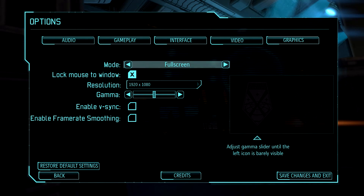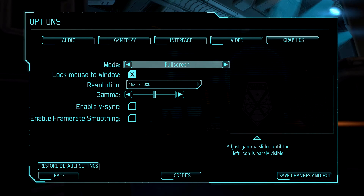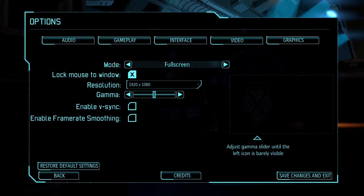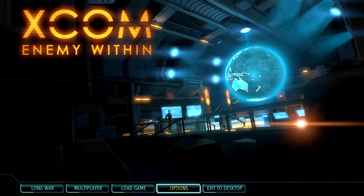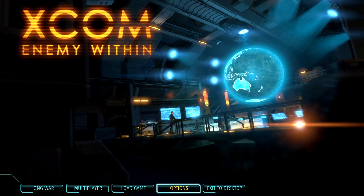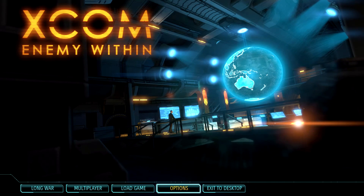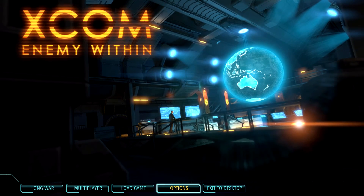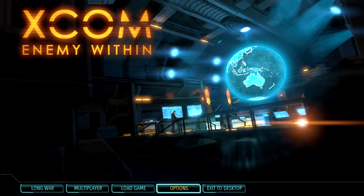I turn off V-sync and frame rate smoothing - you really don't need those if you have a high-power computer, because this game doesn't break if it goes over 60 frames per second. The engine isn't that finicky. You're not going to have soldiers flying across the screen - that tends to happen in XCOM 2. Have you ever looted one of the bad guys in XCOM 2 and his body just literally flies to the other side of the map? That scope was very much attached to his person.